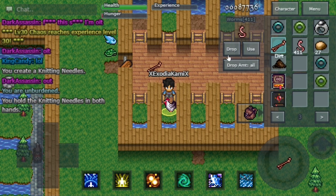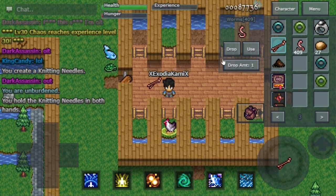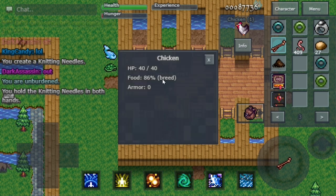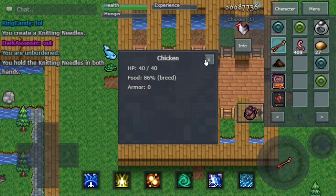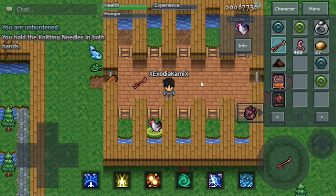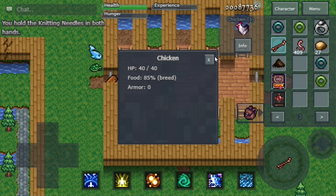I want to grow the chicken farm, so in that case I need to have it at 80% hunger bar. Each worm fills the chicken's hunger by 15 to 25%. Make sure to drop the worms one at a time and not by a stack of 10 or a thousand, because they can eat a thousand-stack. So we just check the chicken's hunger.